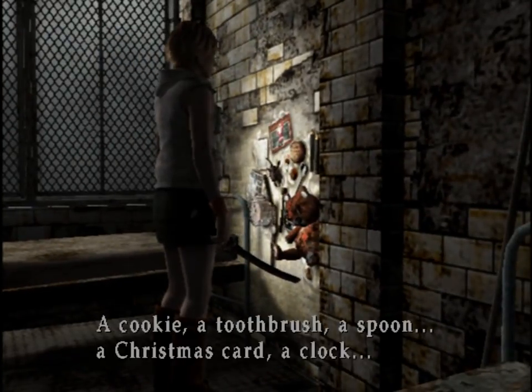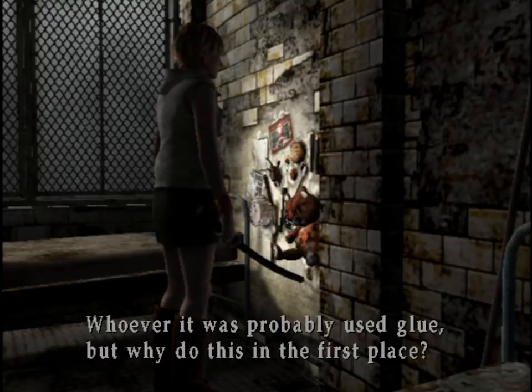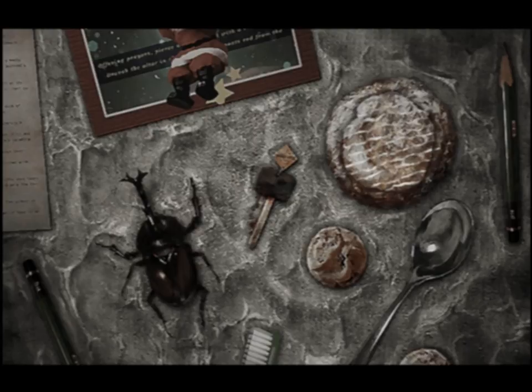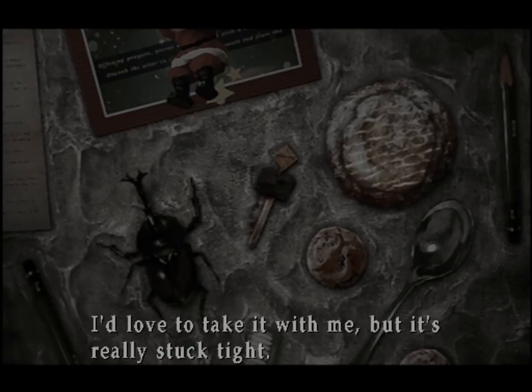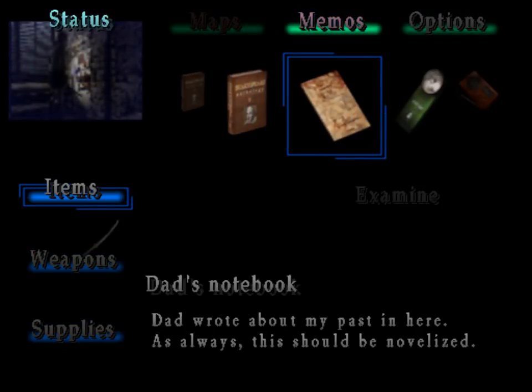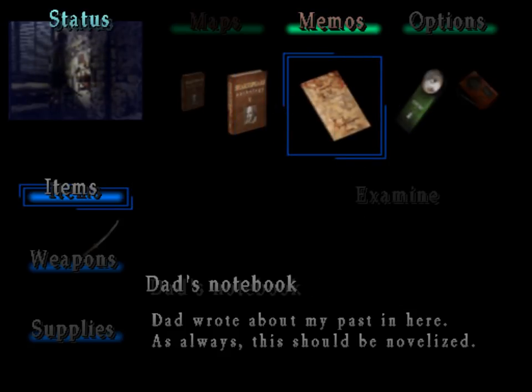Lots of things stuck to the wall — a cookie, a toothbrush, a spoon, a Christmas card, a clock. Whoever it was probably used glue, but why do this in the first place? That's a key — and also, is it? That's a big beetle. Key glued to the wall — I'd love to take it with me, but it's really stuck tight. I can't even pull it off. Oh — Dad's notebook! I didn't realize that was an actual item. Heather never opened that during any of the cutscenes. Let's read that.